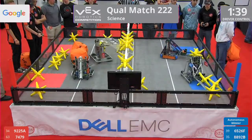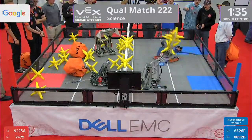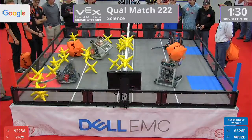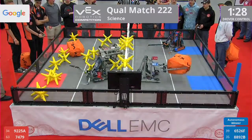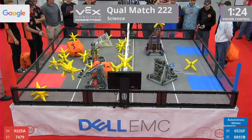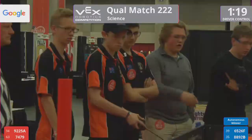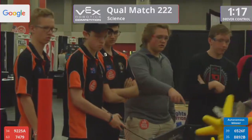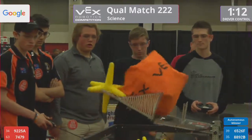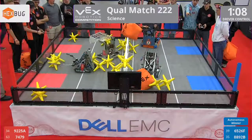Blue with the autonomous advantage here. They quickly go to work sending three more stars over by each robot in that alliance. That's 8892B, the Buccaneers, and 6526F, Damian Spartan Robotics. Red Alliance got some catching up to do. They're going to work — 9225A, Wildcat A, and 7479, Terra Australis. Got the Australians in the house.